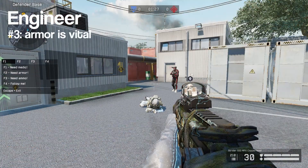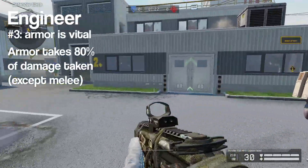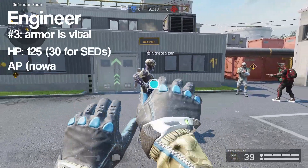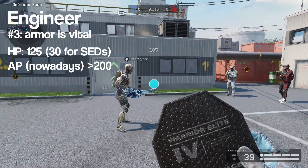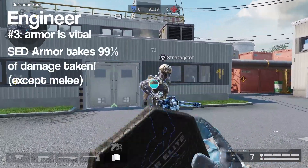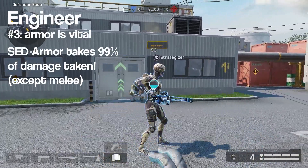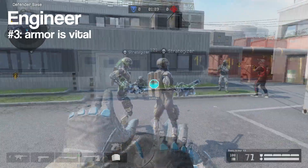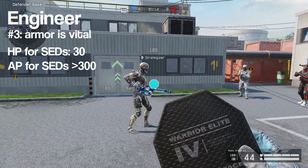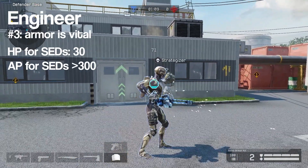The third point is about the armor pack — make sure to give your teammates as much armor as possible. For all classes except the SED, armor soaks up 80% of any damage dealt, and since the amount of armor is almost always higher than the health pool, you will easily be able to save yourself and your teammates. SEDs actually completely rely on this armor, as 99% of the damage they take is absorbed by it. SEDs only have 30 health points with at least ten times the amount of armor, which they can't regenerate by themselves, which is why you should always bring at least one Engineer when you have a SED in your team.